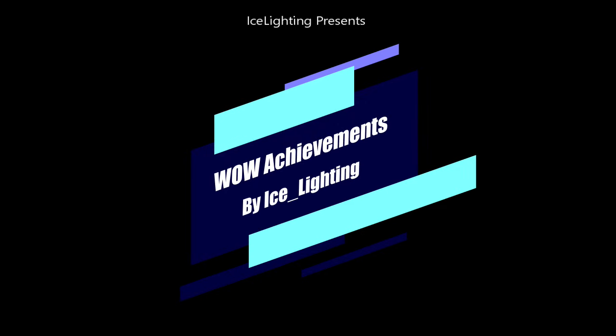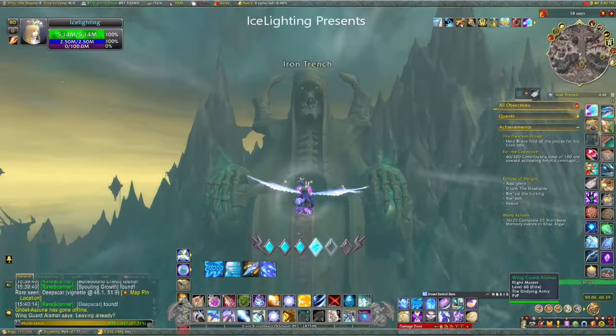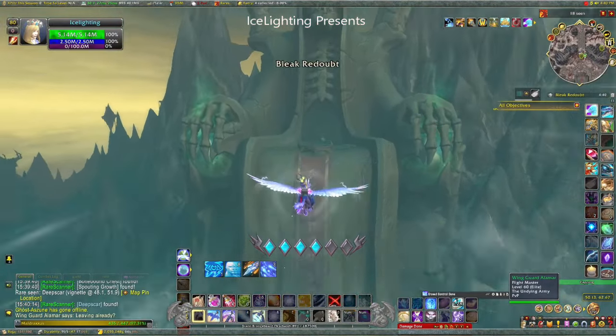Hey everyone, welcome to our Achievements by Ice Lighting. We finally have the last crate — Crate Number 11 — which finishes off the achievement 'No Crate Left Behind'. There are lots of hints for this one, but basically you are heading to Maldraxxus.